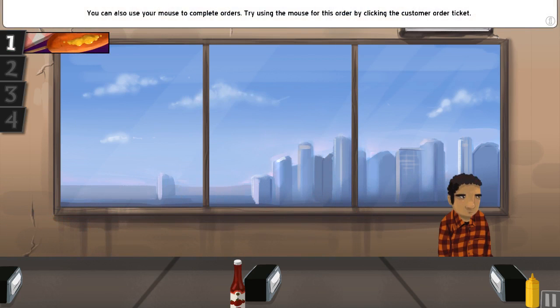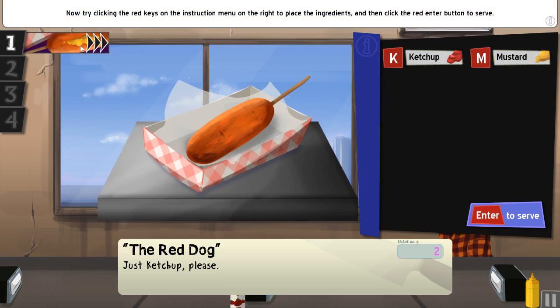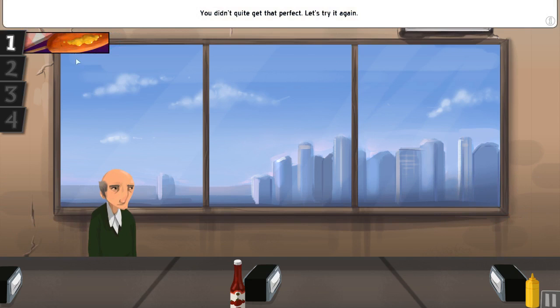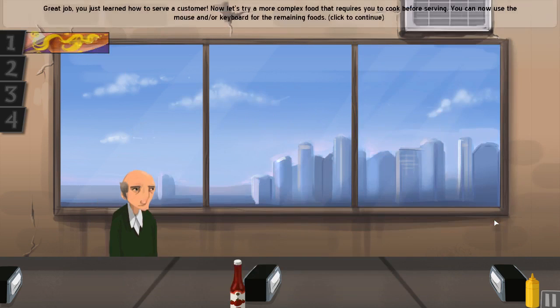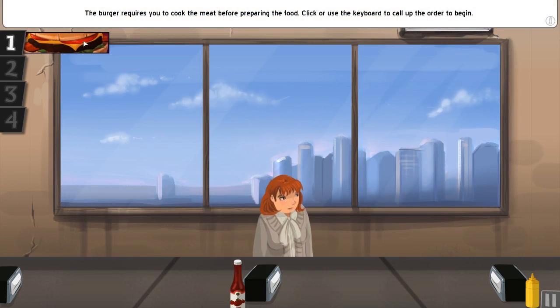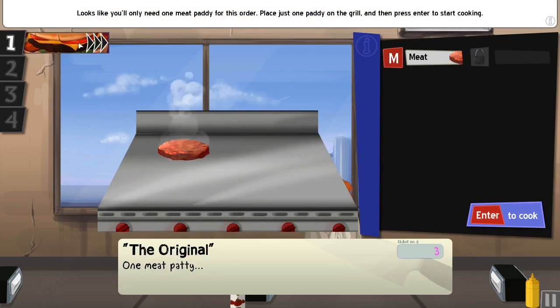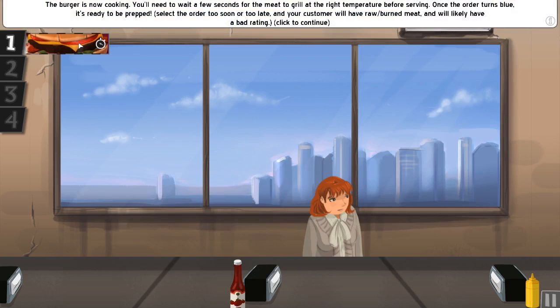Use your mouse to complete orders. Try using the mouse by clicking the customer order ticket. I still think the keyboard would be faster. Use the mouse and/or keyboard for the remaining foods. I prefer the keyboard because I can probably do it faster. Cook the meat before preparing the food — use the keyboard to call up the order. One meat patty. It's not cooking. You need to wait a few seconds for the meat to grill at the right temperature before serving. Once the order turns blue, it's ready to be prepped. Select the order too soon or too late and your customer will have raw meat — likely a bad rating. I'll have to remember that.